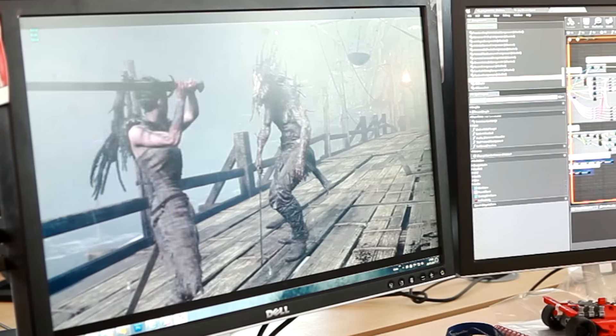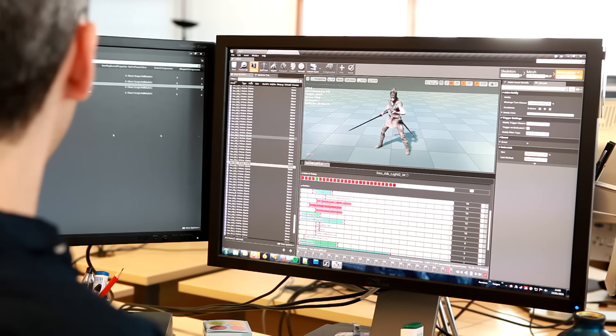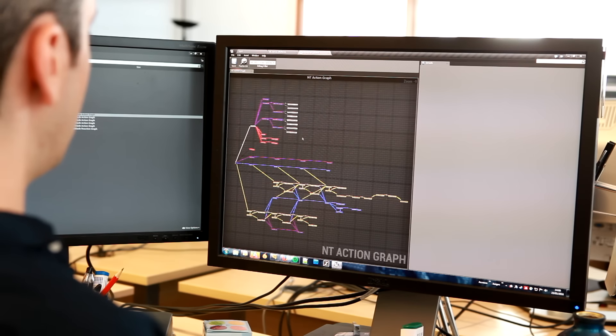Light, heavy and melee attacks along with blocking and evading are our core abilities. Understanding the nuance of this and how they flow between each other gives you a speed advantage in combat. In order to make this feel fast, smooth and responsive we have to set up hundreds of parameters in the combat editor that Mel created.